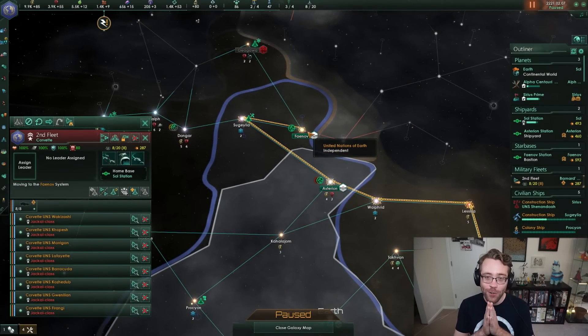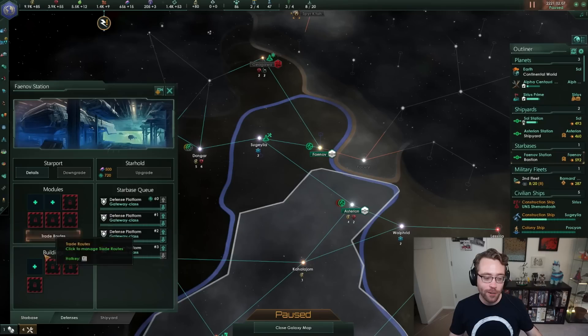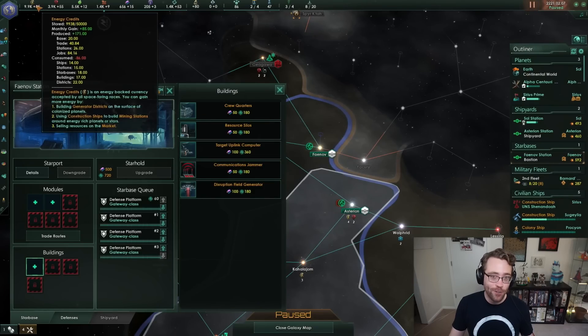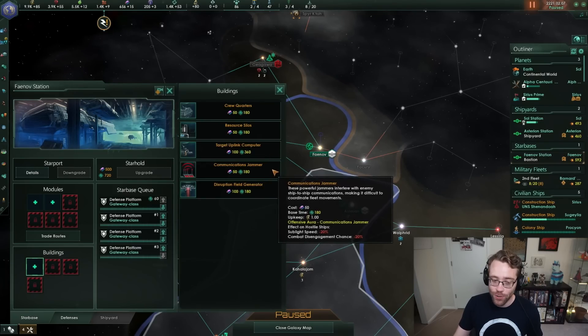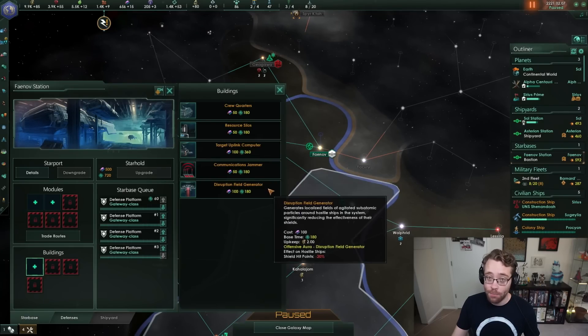You should definitely be housing your ships at your front line before war - it's very important. On this starbase, I've got modules we could build up, and there are a couple of different defensive buildings to consider. The crew quarters will reduce upkeep costs of ships docked there. If we were in an energy crisis I might consider those, but we're not. Instead, I'm looking at the target uplink computer, the communications jammer, and the disruption field generator.